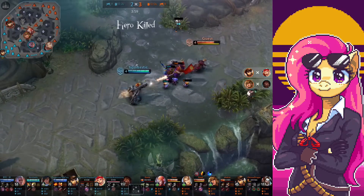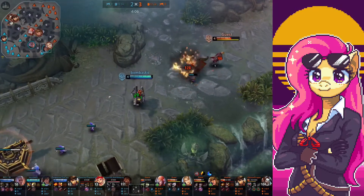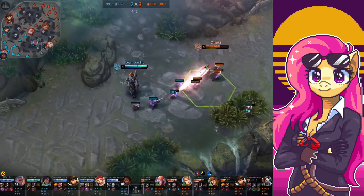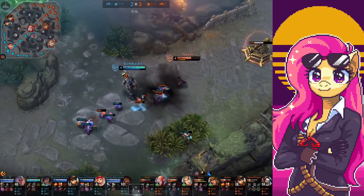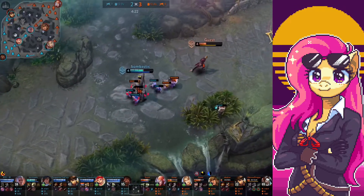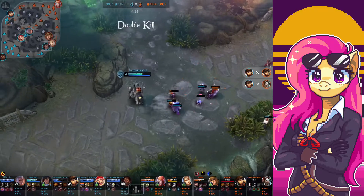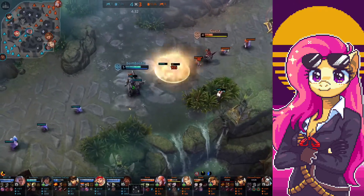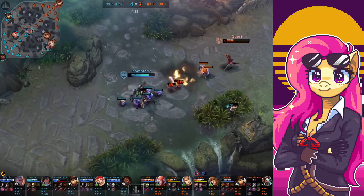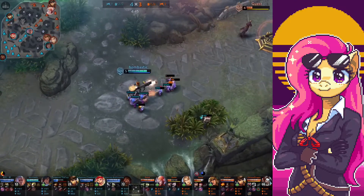The last item is Tornado Trigger. Now Tornado Trigger is a bad item in certain situations — not very popular, not very efficient — but it still works on certain heroes. With this build, I want to be extremely fast. I don't want to be a poke hero; I want to do constant damage continuously, have stacks all the time, keep my stacks, get the additional crit, and the attack speed helps Baron a lot.